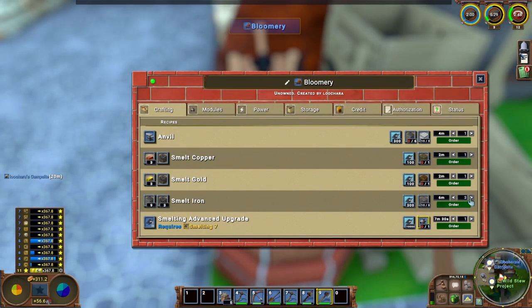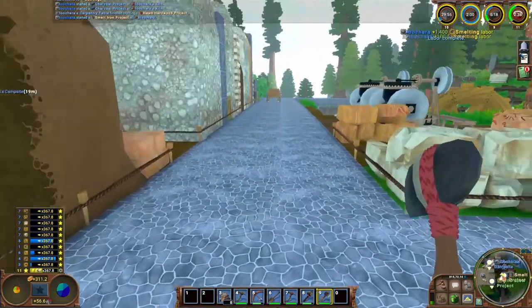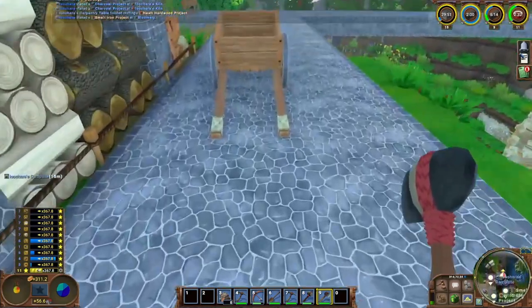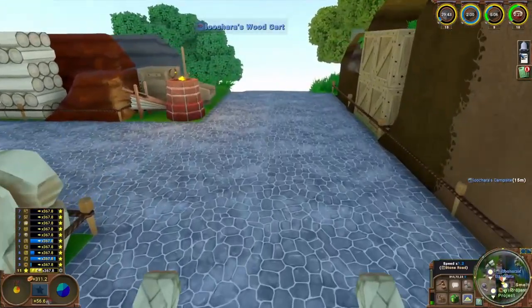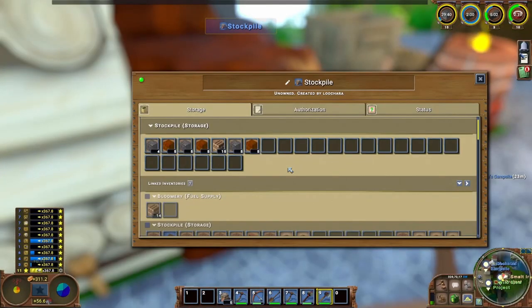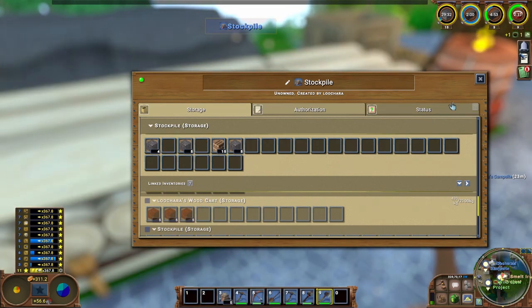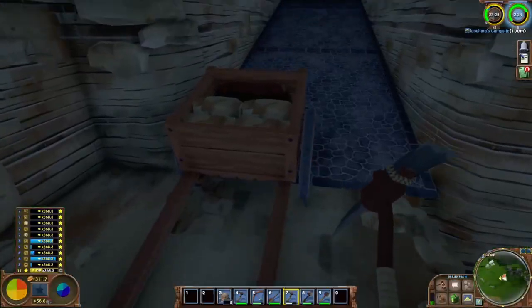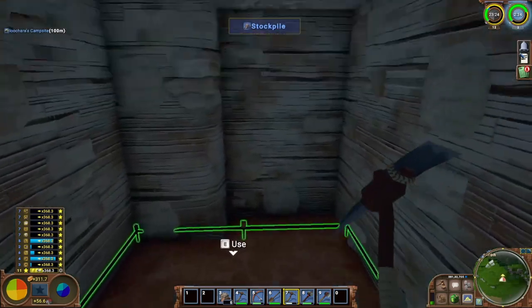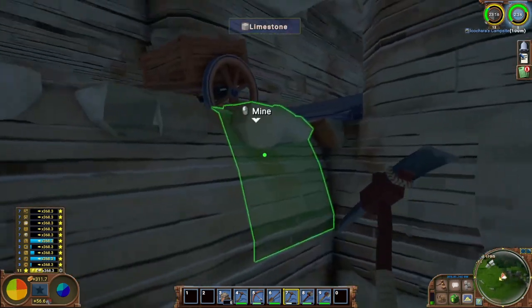Our rocker box is done, so now we're just on this step. We'll make the maximum amount — 15. Wow, 30 minutes, takes a long time to smelt iron. In the meantime let's grab our cart, take the tailings down to the tailing storage, and while we're down there we might as well grab another load of iron — two birds stoned at once. I realized as I came down the ramp that I actually wanted the stockpile one space further over, so I'm going to clear this wall out and move the stockpile.